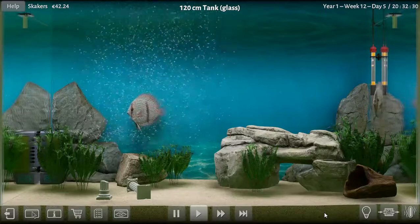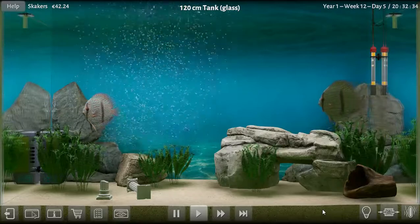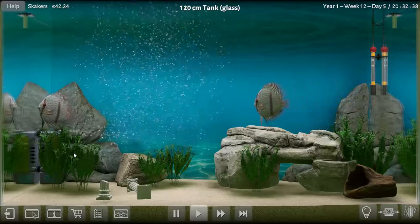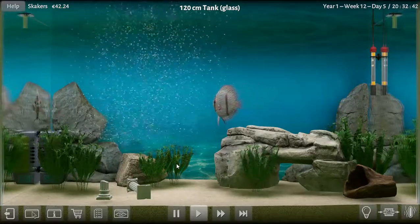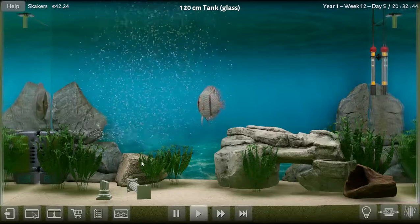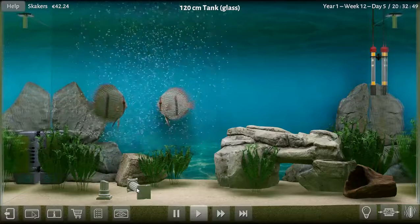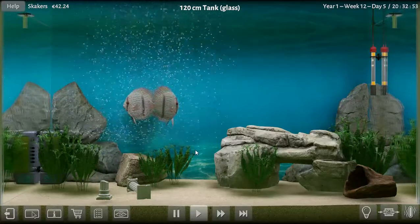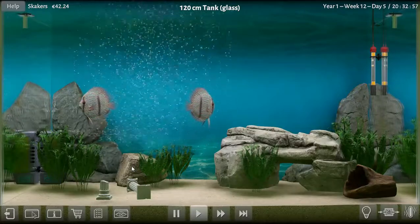Hello and welcome back to Biotope Aquarium Simulator. We're in the discus tank - the heckled discus tank. I've bought a couple more plants, dropped them in - it's the Java ferns. I've taken that big Roman tower thing out and I think it looks a little bit better with only one rock in the tank.